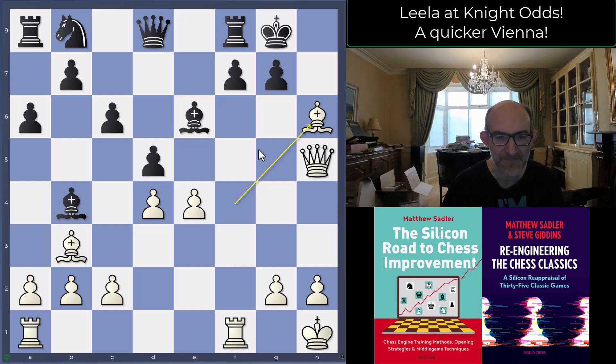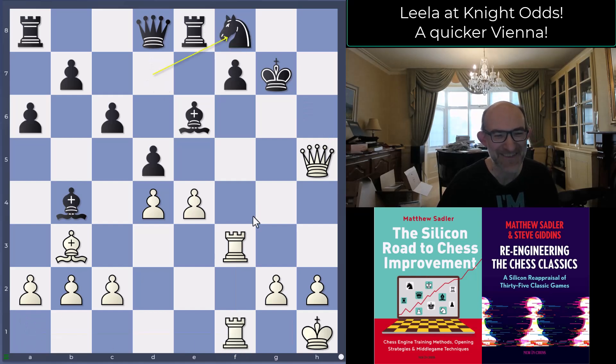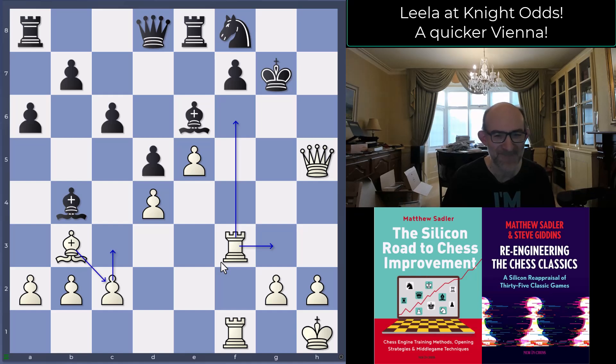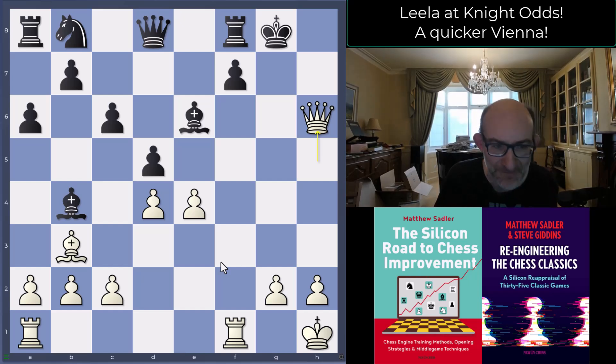The engines say you should just ignore the Bishop h6 sacrifice - play Rook e8 or Knight d7, get pieces toward the king's defense and you should survive. For example: Knight d7, takes takes, Rook f3, then Rook e8, Rook f1, Knight f8 - dealing with it. These sacrifices on f7 are apparently not dangerous, but can you imagine trying to hold this position against an engine with Rook f6 and Rook g3 coming? After g takes h6, Queen takes h6 - now it's 0.38, Leela slightly better.